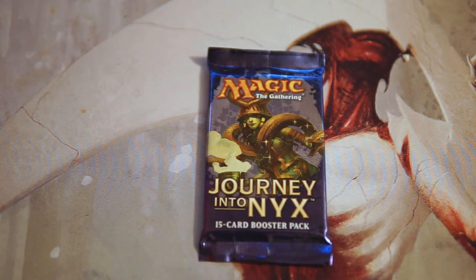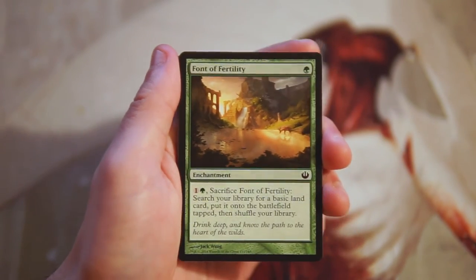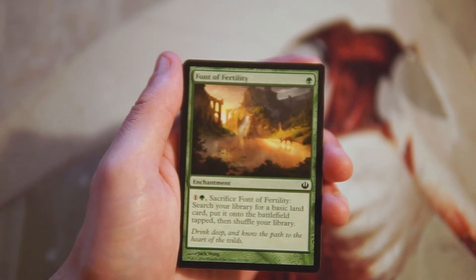Welcome back to another episode of the Crack a Pack series. Today we're opening up a pack of Journey into Nyx — weirdly not something we open a lot of. These are picked at random, it just doesn't come up very often. We'll look at it from a draft perspective for pack one pick one. I didn't draft this set much and didn't think it was a very good set, but we'll see what we can do.